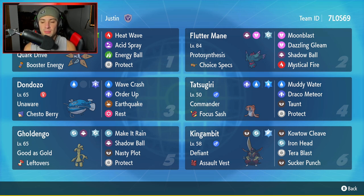Fourth Pokemon is going to be Tatsugiri with Commander and the Focus Sash. Moveset is Muddy Water, Draco Meteor, Taunt, and Protect — great moveset for any Tatsugiri.